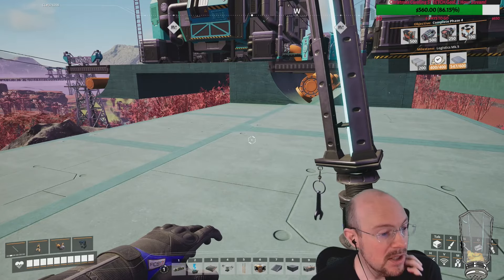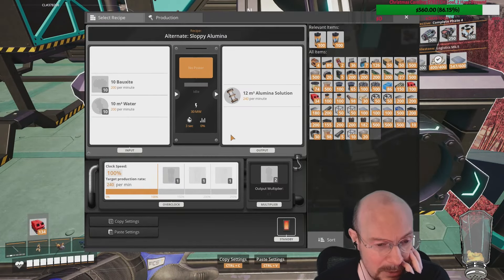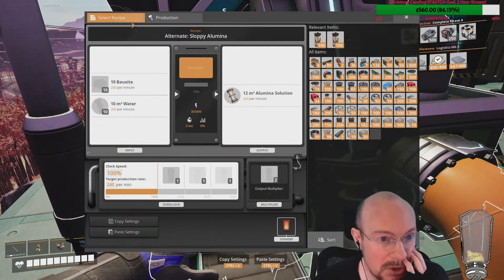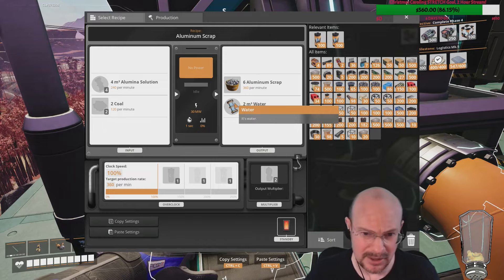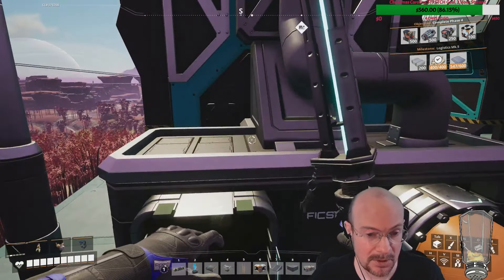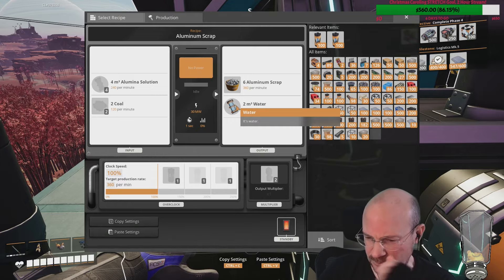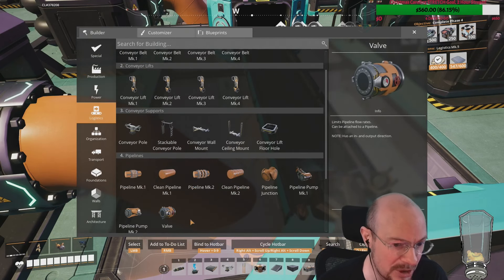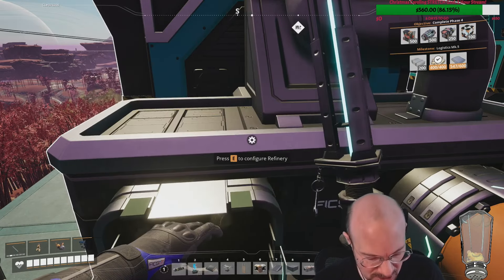The aluminum water waste balance using wet concrete. The first thing we need to do today is figure out what the recipe is going to be, because aluminum is pretty complicated. You need bauxite, you need water, and that creates alumina solution. You then use that alumina solution to make aluminum scrap, which has a byproduct of water. What I did was try to balance it so that the water we use in the sloppy aluminum is supplied by the overflow, with a little extra. I used a valve to control the amount of water — that's what I think I did in the past.